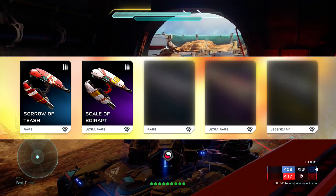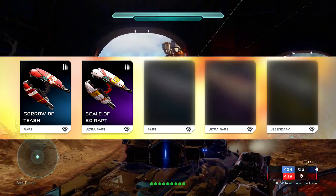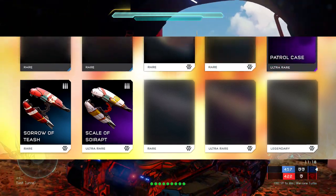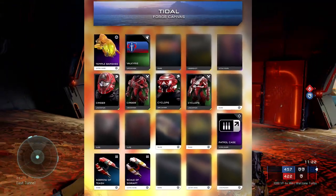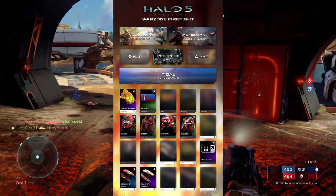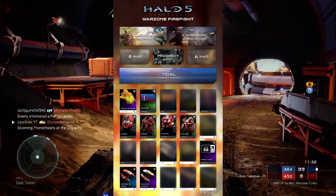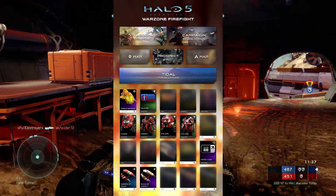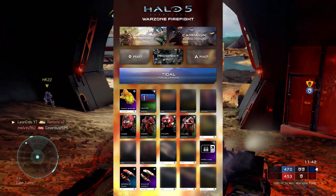This update is supposed to be the biggest update coming to Halo 5 in terms of maps and game modes. Yes, we're getting four maps technically — including the forge canvas — and two new game modes, Firefight and Score Attack. However, the REQ sheet is actually smaller than the REQ drop from the last update, Hog Wild. If they're going to call it the biggest update, they could at least add more REQs — that would be pretty cool to see.